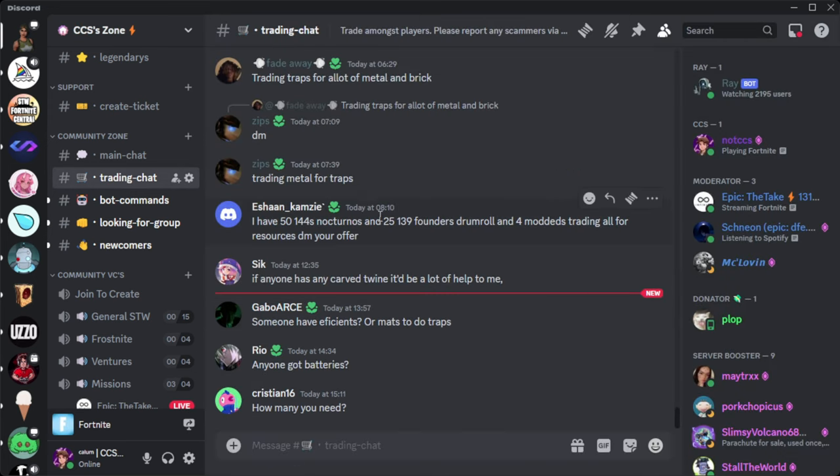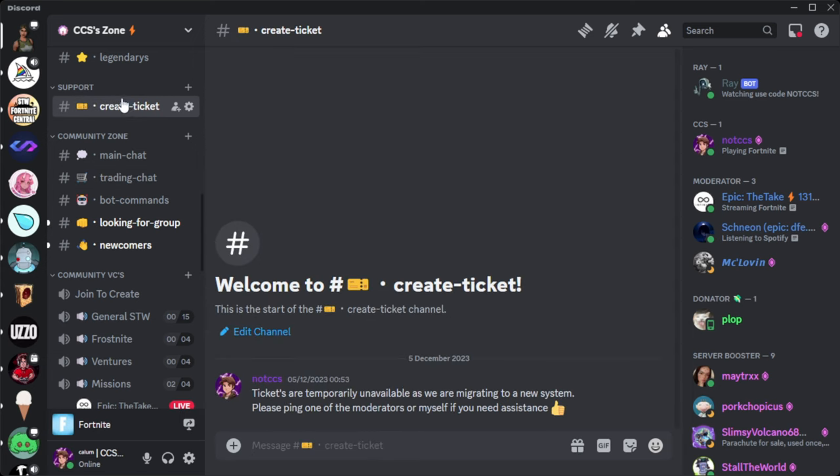We're going to head down to the trading chat. Our trading chat consists of a lot of people trying to get items. As you can see, I have 50 144 nocturnos looking to trade some resources, someone's trading carved twine, efficient mechanical parts, etc. There are people trading here pretty much all hours of the day. There can be a slight chance that you get scammed, so if you do, make sure to record the entire thing, come to 'Create ticket', and we will help you get your stuff back.